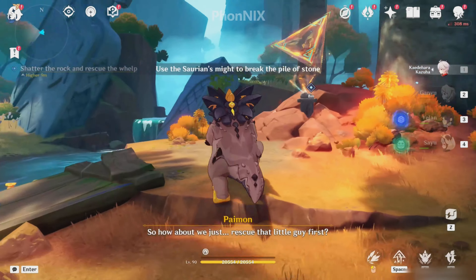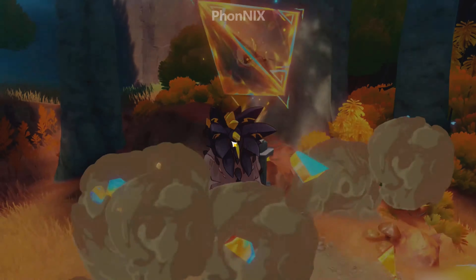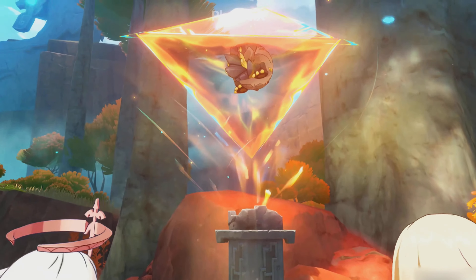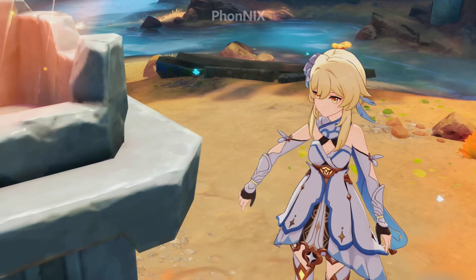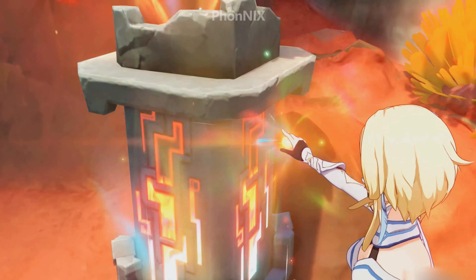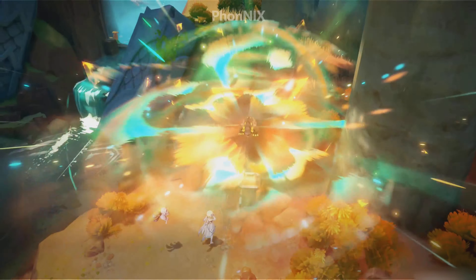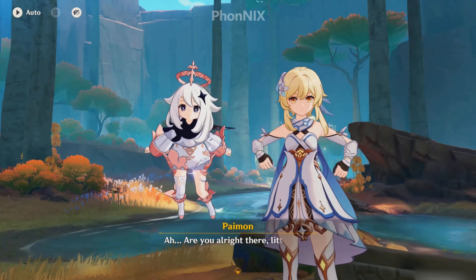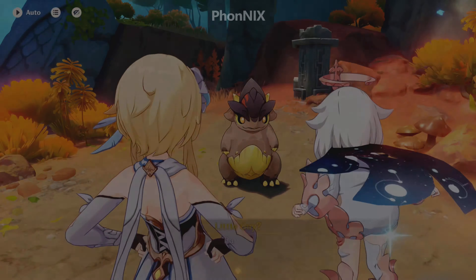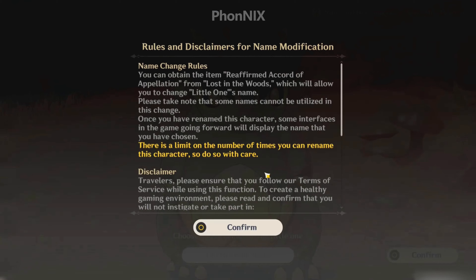Now go up to the trapped little guy here and just do a normal attack. After that the traveler will do their thing — whatever that is. And after some dialogue, you can name the cute little tepidly source.